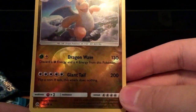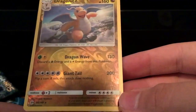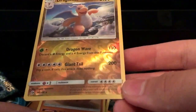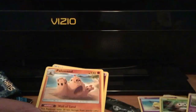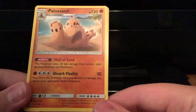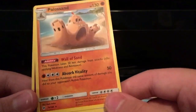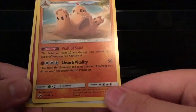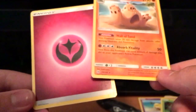The reverse holo in the pack is a Dragonite! Dragon Wave — discard a grass energy and an electric energy from this Pokemon, and that's 130 damage. Giant Tail — flip a coin, if tails this attack does nothing, but 200 damage! Holy crap, look at that Dragonite! Then the rare in the pack was a Palossand — its ability Wall of Sand means this Pokemon takes 20 less damage from attacks after applying weaknesses and resistances. That's awesome. Then Absorb Vitality heals from this Pokemon the same amount of damage you did to the opponent's active Pokemon — max of 100 if it's times two super effective.